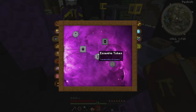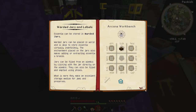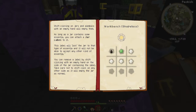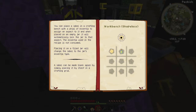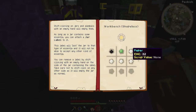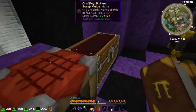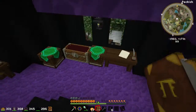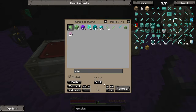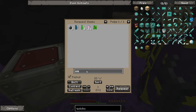Let's look at the book - let's look at the void jars. Wait, let's read about the normal jars first. 'As long as a jar contains some essentia you can attach a jar label to it. This label will lock the jar to that type of essentia.' So maybe we should do that. If you have a full jar maybe it'll move on to the next one. We have so much slime.